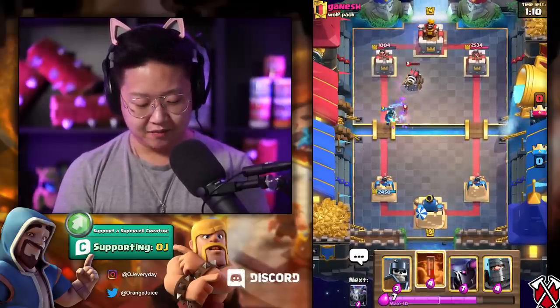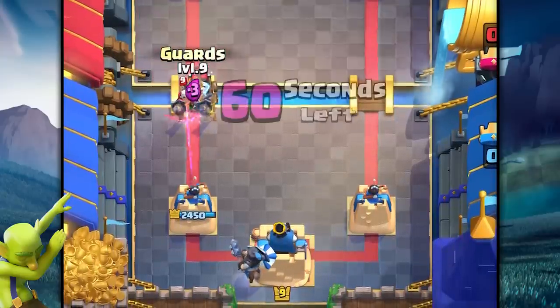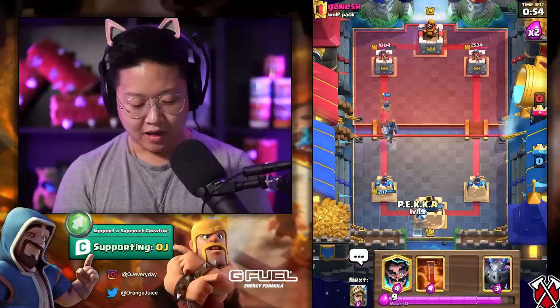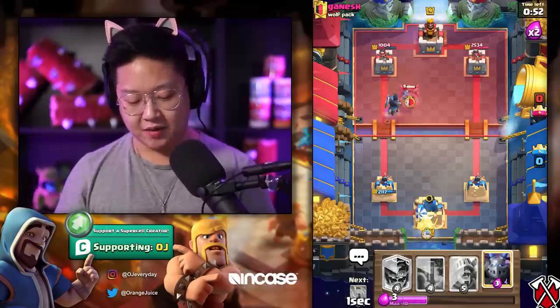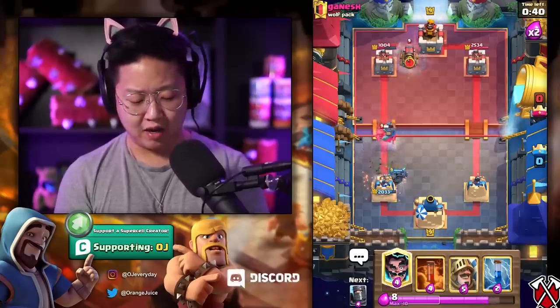Oh my goodness, it connected! Goodness, that is obnoxious. We have to defend that Sparky now. I'm gonna do a PEKKA in the back because he's gonna want to counter something big with my Dark Prince. Of course it's the PEKKA — he's on the right track. He's got PEKKA and Sparky. I am fine with that. The Log. We'll do a Dark Prince in the front.